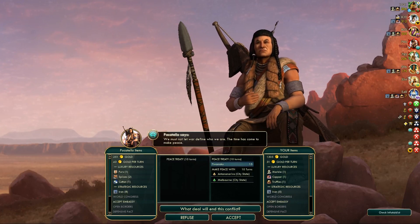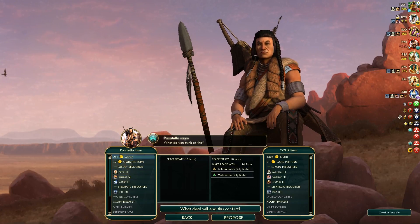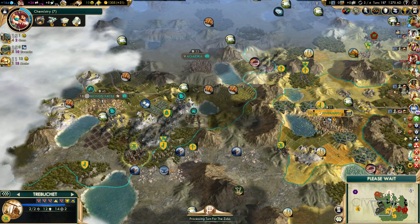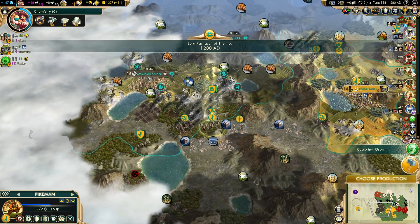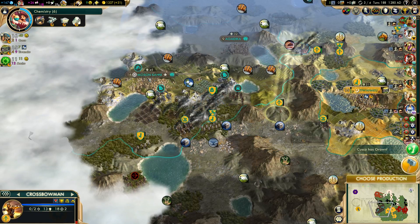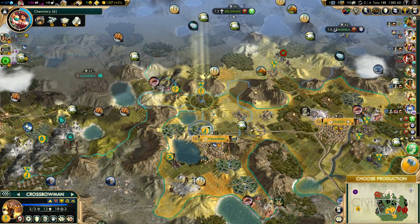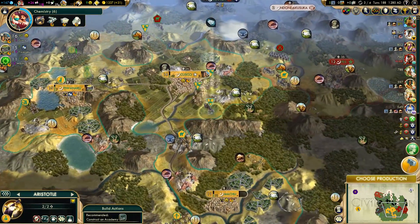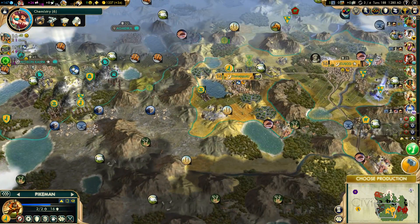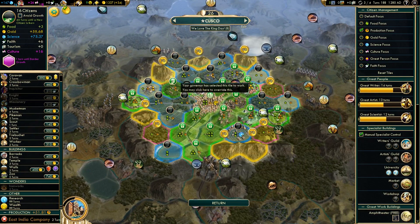The Shoshone want to make peace now, but no — we will stay at war. You will suffer the consequences of choosing to go against me. Let's build that unit and work that tile.